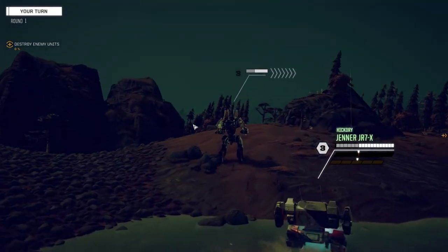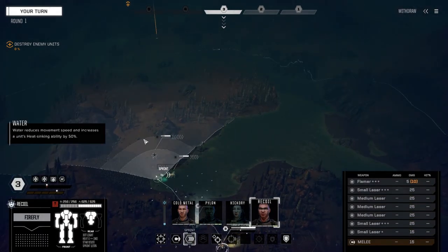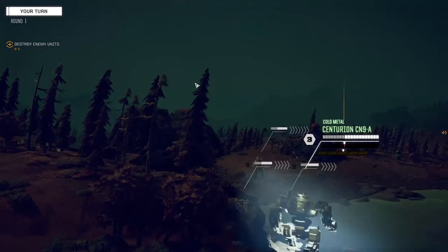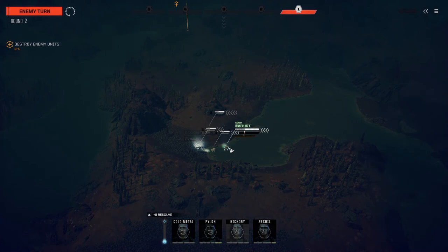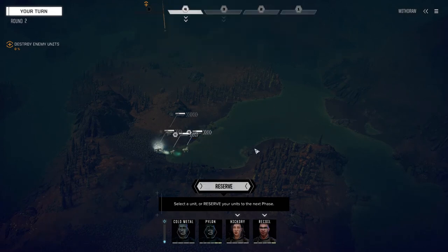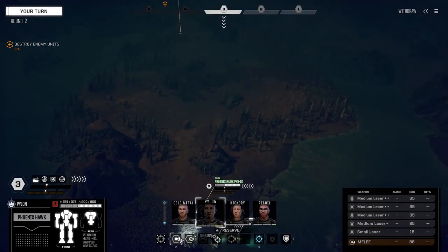Just an update: Hickory — I'm not sure if I mentioned this last episode — you know how we had the two MRM 10s in one arm? Well, I managed to find in the store another arm mount for missiles. Now she's got an MRM 10 in each arm with an upper missile mount. We were able to split those up, so now if we lose an arm we lose an arm — but we're not losing both MRMs at the same time. She's a little bit back to the way that mech should be running.